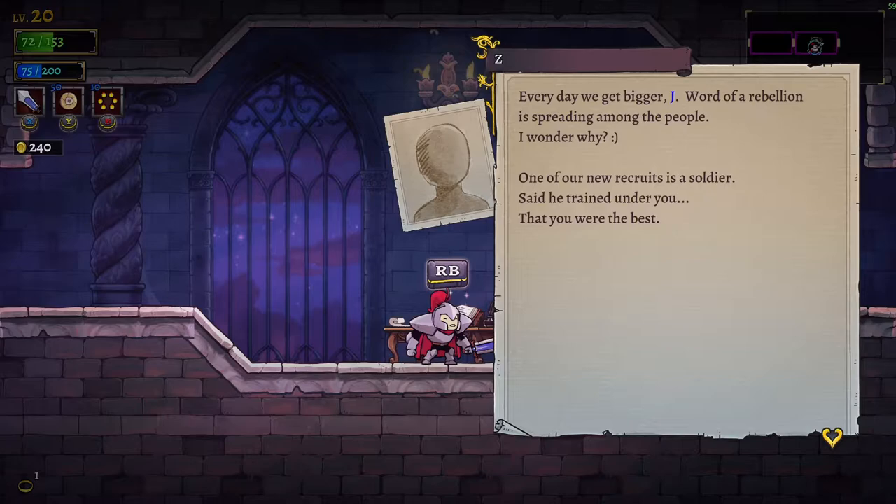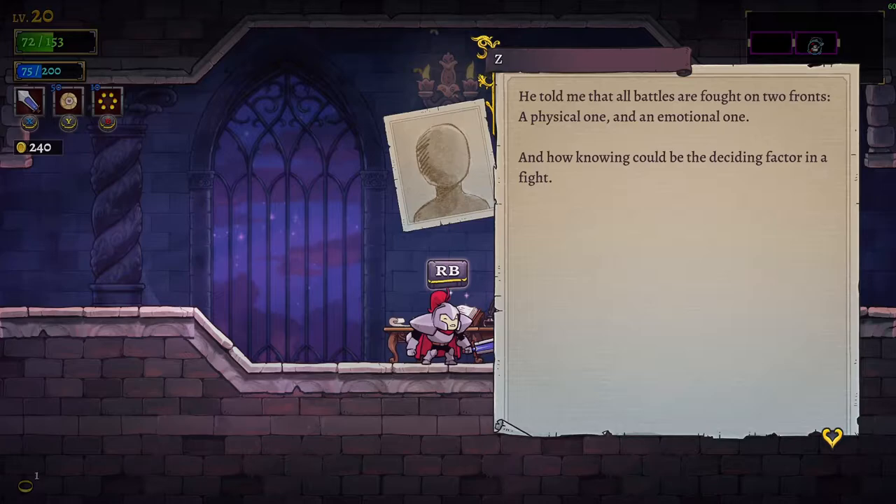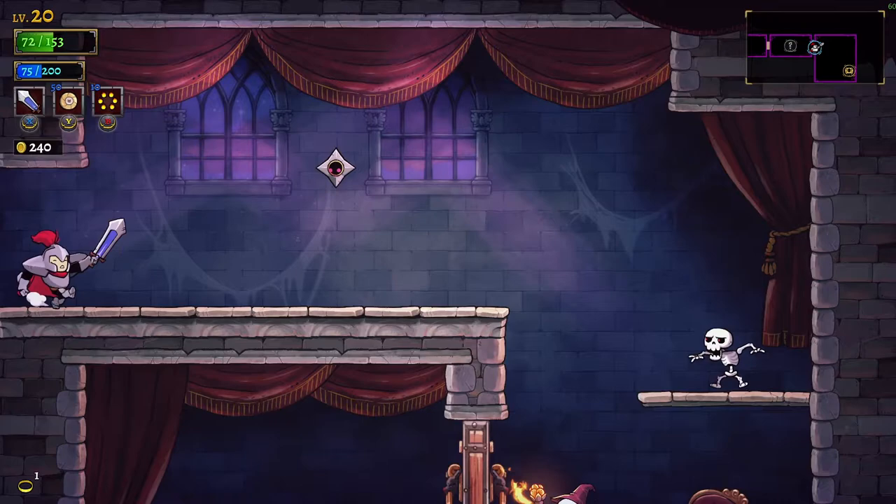Every day we get bigger. A lot of rebellion is spreading among our people — I wonder why. One of our recruits is a soldier — he's trained under you, the physical one and the emotional one. There's another heirloom in the castle. He spoke with the heirloom and it said it could give the power of empathy. It also said his butt stinks, and he's been avoiding it ever since. He never thought that power was worth the risk. Is the heirloom that thing that we failed to unlock? I think it is.